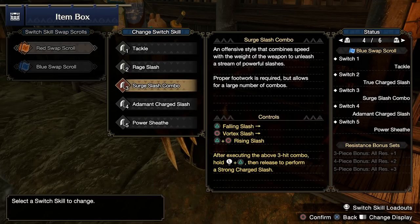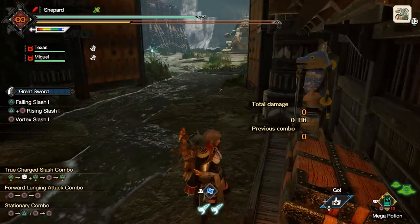Okay, everyone, hello. It's Shepard. I've gotten some requests to go over the Surge Slash combo, how it works, what sort of combos you want to lead into in what situations, maybe talk a little bit about the armor skills that could go along with it, stuff like that.